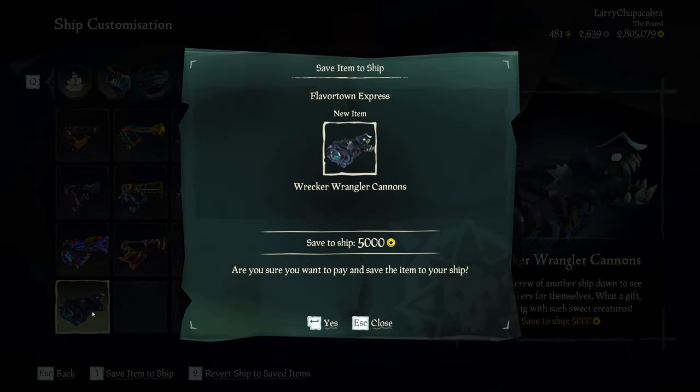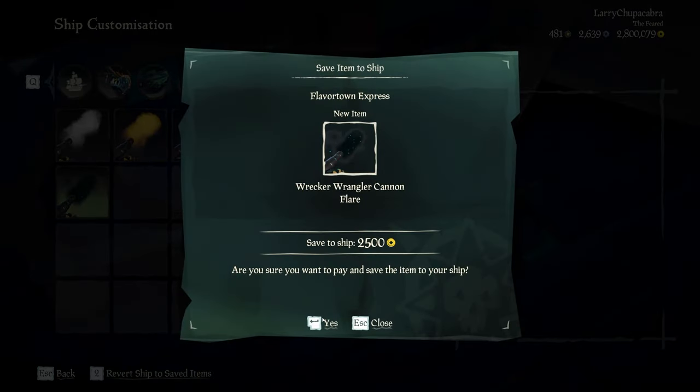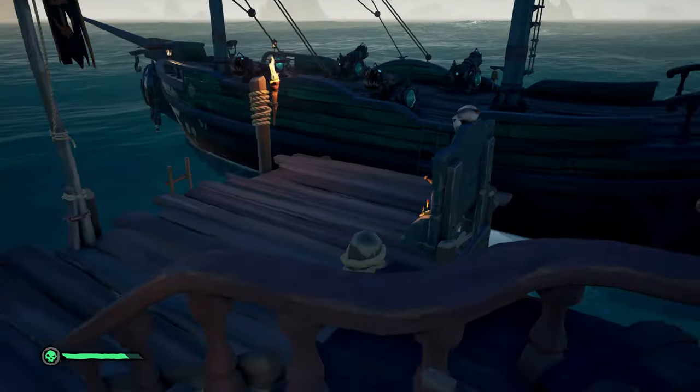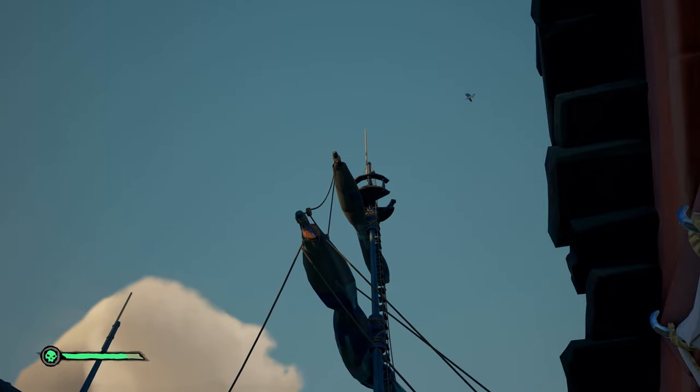You can go through and save all of these as a preset. And if you also want to get the achievement for saving these all as a preset — because you're an achievement hunter — you need to go to the top of your crow's nest and set one of the flags. You don't have to pay to set that as a preset.